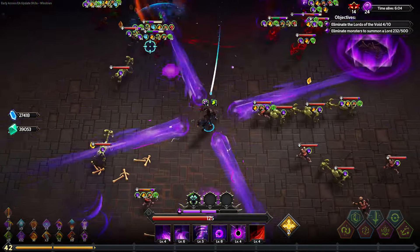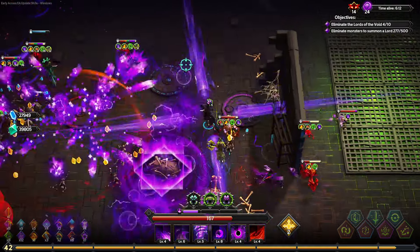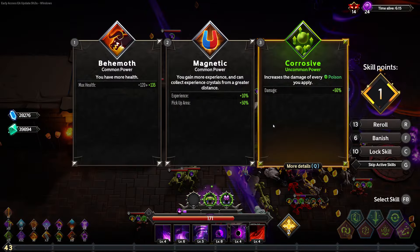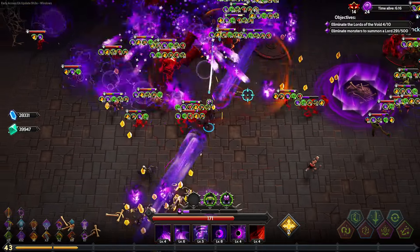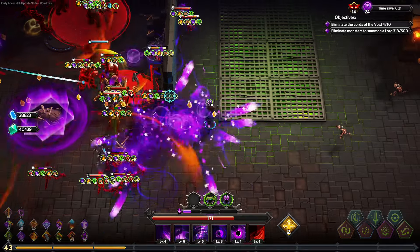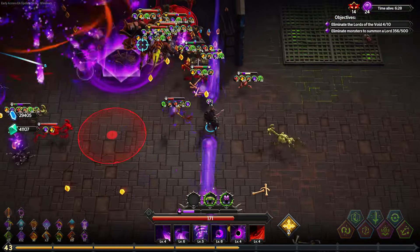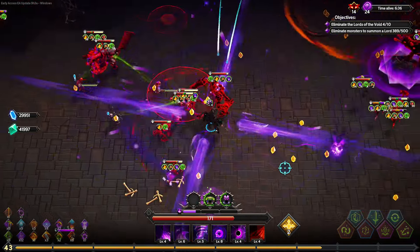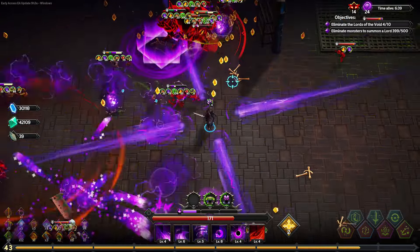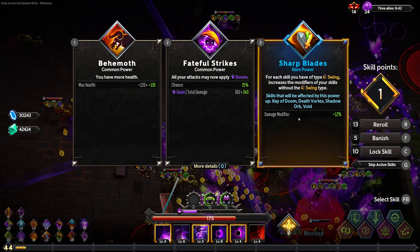Might want to just ban that stuff so I'm more likely to get Doom-based stuff. Let's go ahead and take all the non-Doom stuff. Whenever you apply Doom in a Burn it's fine since I don't have one of those yet. Applying more stacks will probably let me apply more of the synergy-based stuff. Skill of Swing increases damage on everything else — not bad, 12% on basically everything.